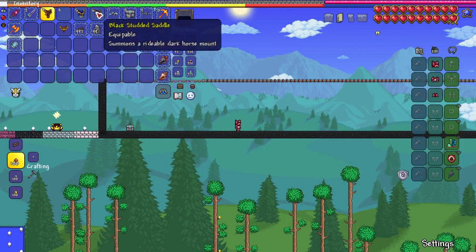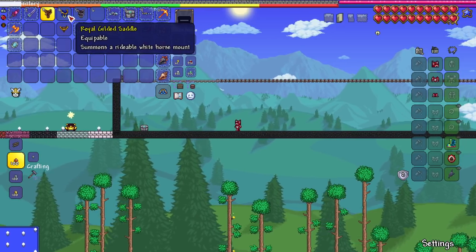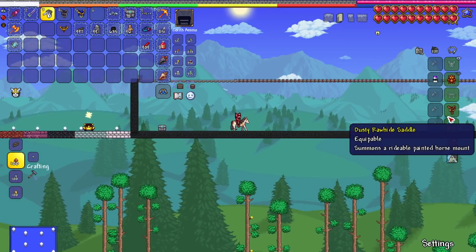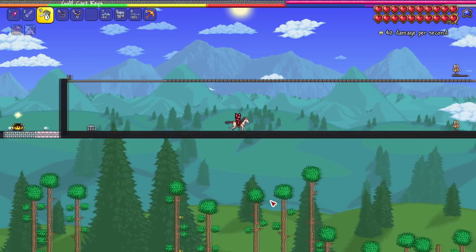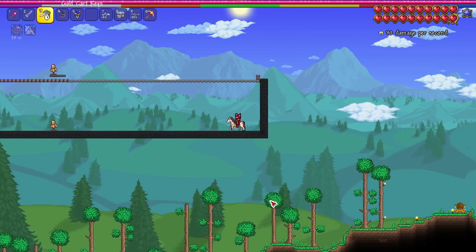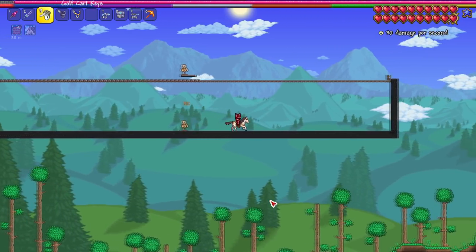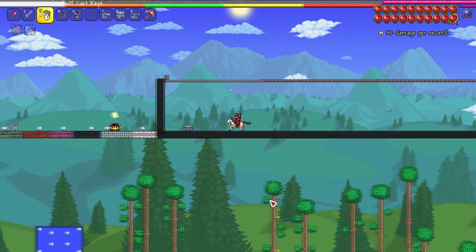Moving on to the horses. I bet they all do the same damage since they all move the same speed. Starting with the dusty rawhide painted horse mount — going all the way against the wall to get full speed. That was a 30. A nice little 30. It seems like we're getting the same numbers across horses.